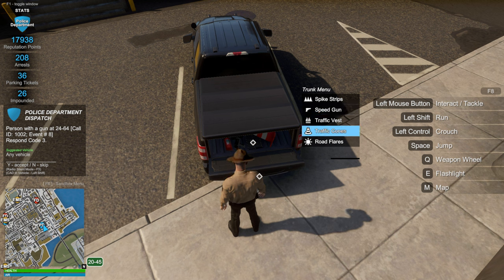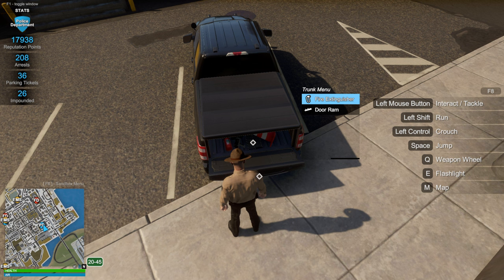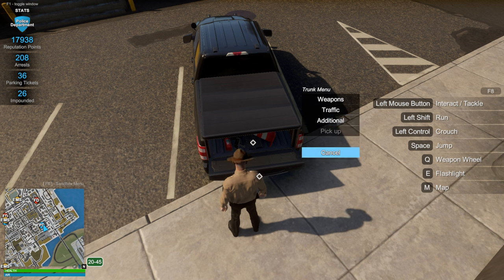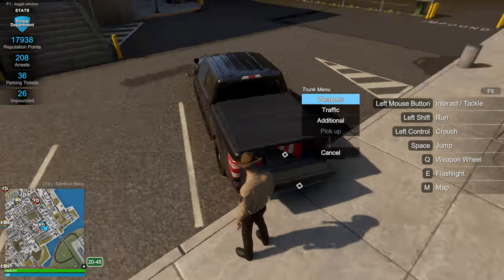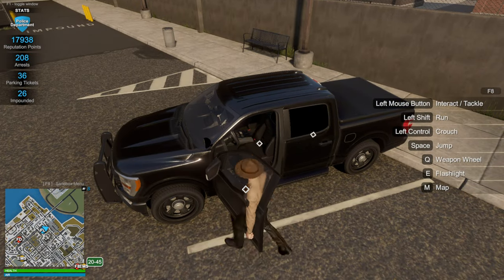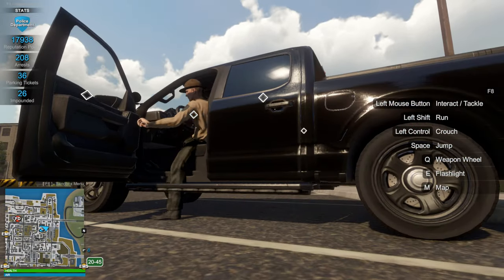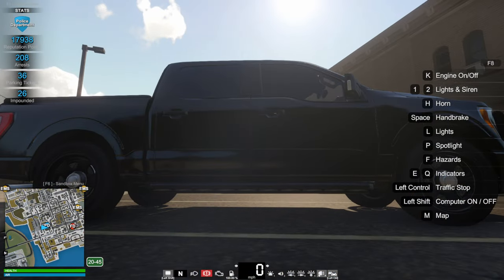So what equipment do we have here? I assume we have access to pretty much all the standard shotgun, rifle. Traffic speed gun, spike strips, traffic vests, traffic cones, road flares. It looks like we have pretty much the standard stuff for equipment. So that's good to see. Let's hop on in. It sits a little low, I feel, but I kind of would have liked it if it was up a little higher.